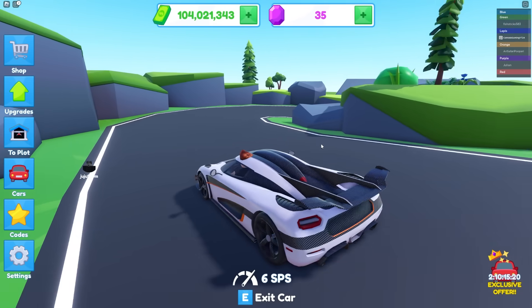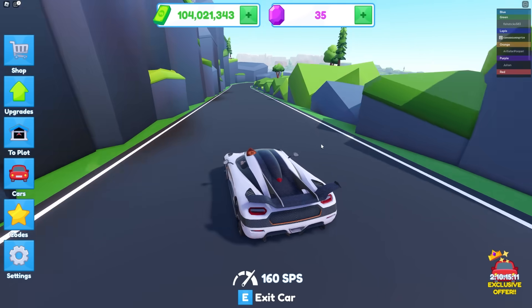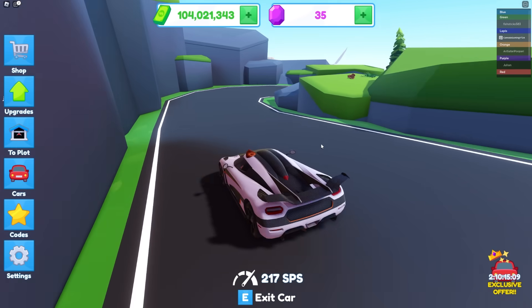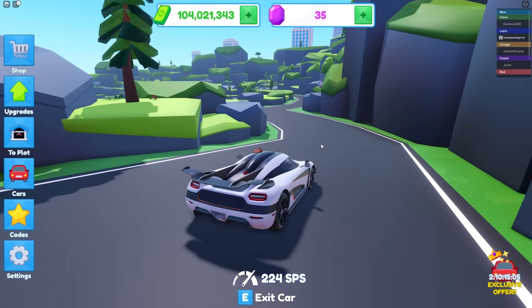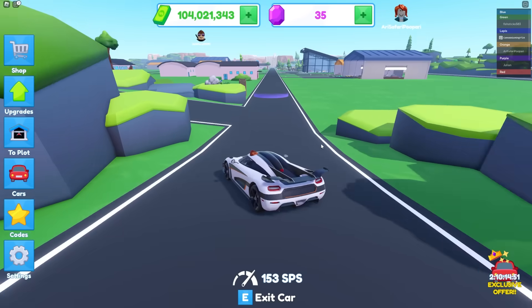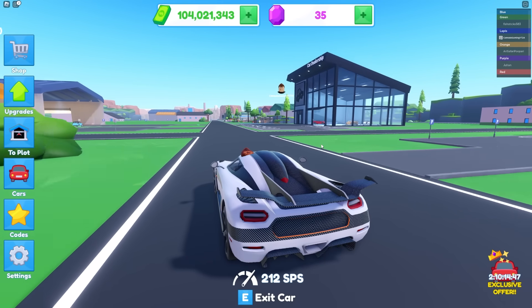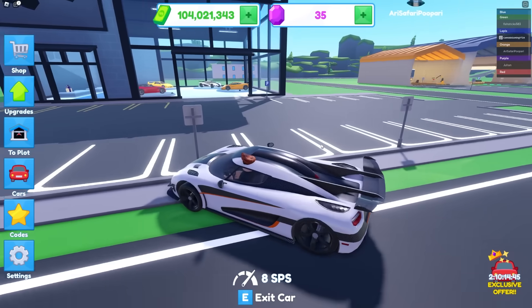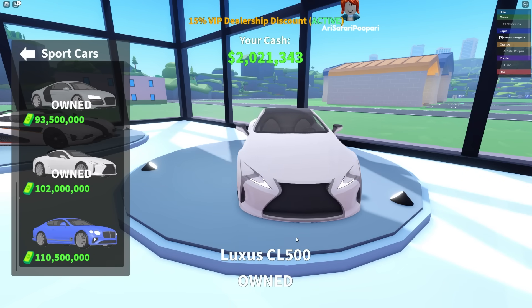Wait, did I have the correct amount of money to buy the other car? I think it was showing the discounted price. I'm really confused, but we should totally head back to the dealership. Not gonna lie, I am really enjoying this car — it's really, really nice. Let's go ahead and make the purchase for the Lexus. Boom — alright, now we're somewhat broke.